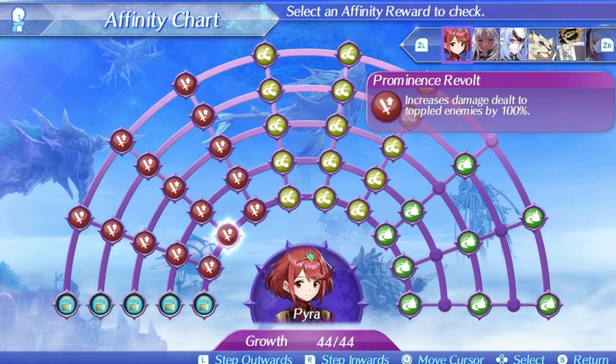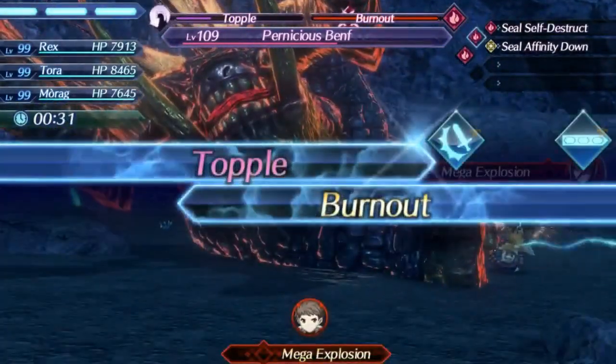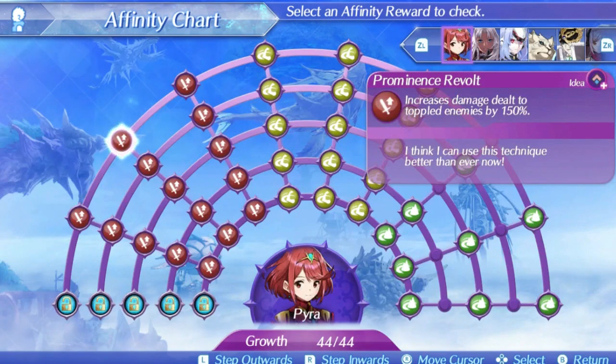Pyra's level 2 special is Prominence Revolt. It is once again a single hit with no critical hit modifier, but it's a pretty fast special sharing the same damage ratio as Mythra — starting at 400 at level 1, rising to 600 at level 5, and 638 at max affinity. The key difference is that Prominence Revolt has an area of effect range of 100 meters, tied for the highest in the game with Photon Edge, which is Mythra's level 2. This makes it a great special in any fight with multiple enemies since it will always hit everything. Its bonus effect is increasing damage to toppled enemies by 150%, and Pyra has Anchor Shot — a great topple art — which allows you to use the special afterwards for a lot of burst damage.